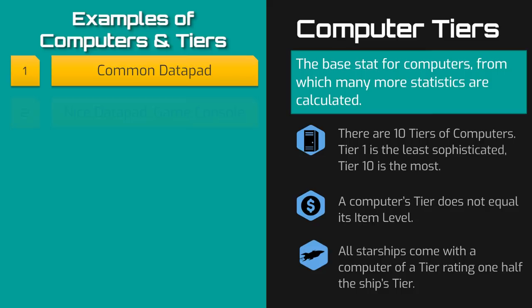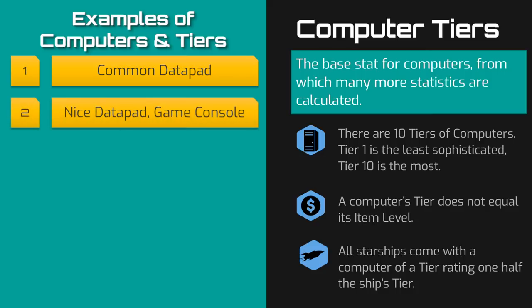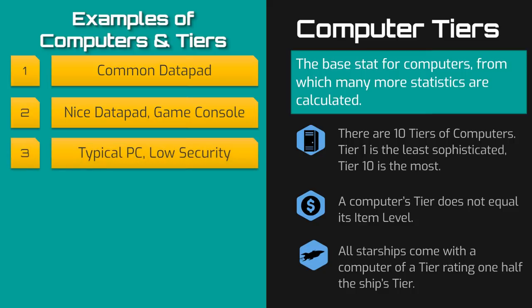Tier 2 computers include slightly upgraded versions of tier 1s, such as the data pads of named NPCs, and slightly more sophisticated computers like game consoles, infosphere browsing stations, or a business's lobby computer used for administrative functions. Most of what we today would call computer terminals appear to fall into tier 3 — office workstations, laboratory data analysis computers, a marketing specialist's computer, and so forth.